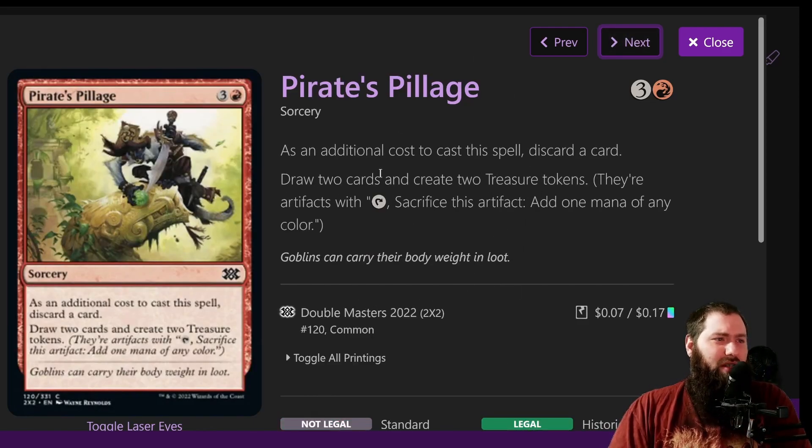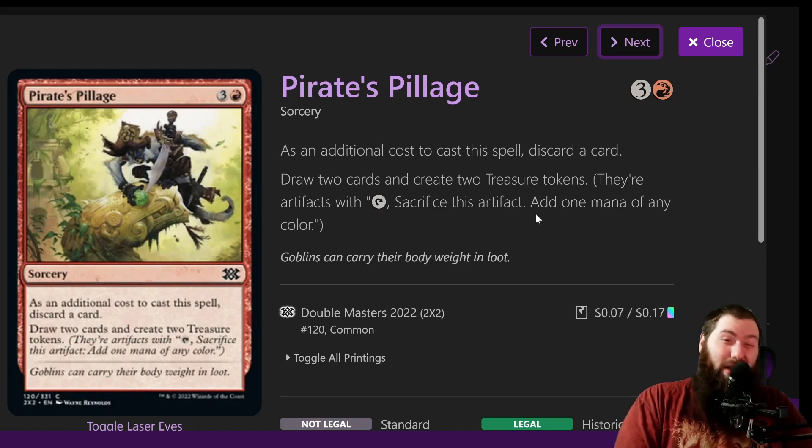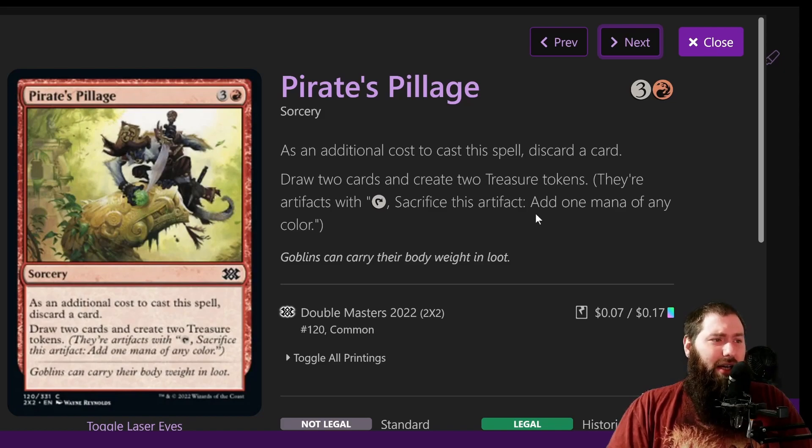Pirate's Pillage is a draw spell with an additional cost — you discard a card. With Mizzix's Mastery, discarding isn't terrible, plus you can discard lands. A lot of times you're going to be drawing a ton, so many of your discards may be lands. You draw two cards and create two treasures for four mana, and those two treasures with Galazeth are fairly permanent — pretty solid.